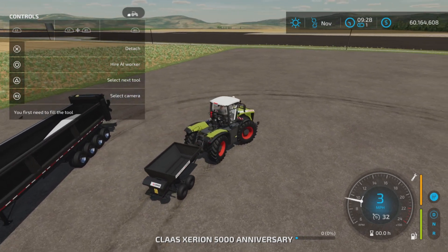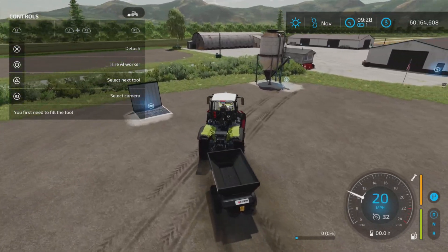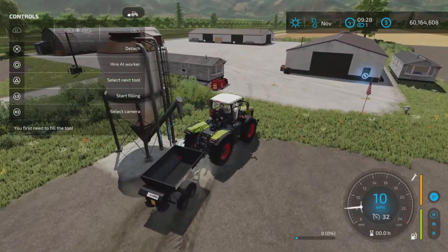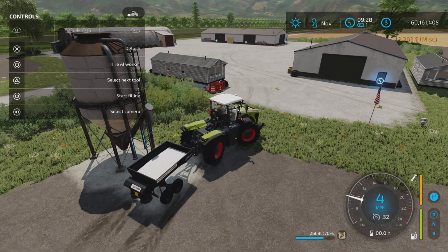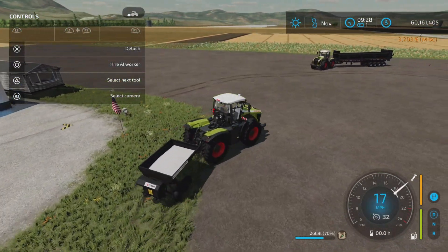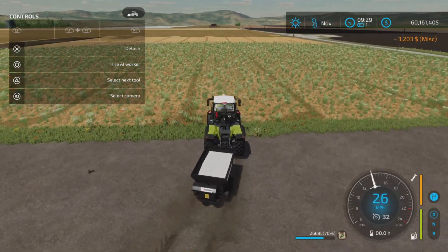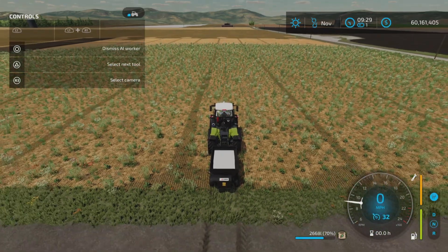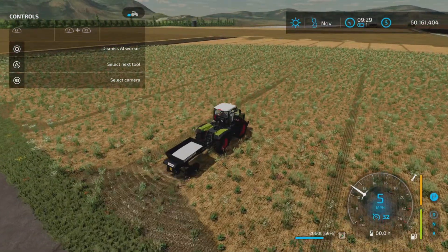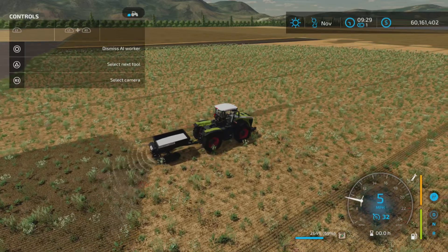For those of you who didn't watch it or don't know already, this little fertilizer does three things: solid fertilizer, lime, and manure. The lime and manure are pretty standard. The solid fertilizer is somewhat unique, but not as unique as I thought, and is not actually the first to do this. When going to apply, you can activate double application rate, just like manure, except with the dry solid fertilizer.